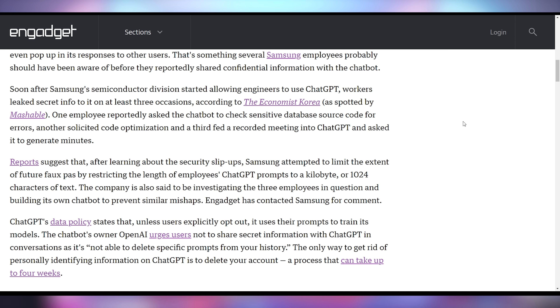Another problem Samsung is having: leaking confidential details to ChatGPT. Three Samsung employees leaked internal memos by trying to get ChatGPT to transcribe stuff, even after Samsung warned not to use it for confidential or secure information. This is probably going to be a key consideration in the upcoming AI age — what are you divulging to the neural net, and have you fed it something you don't want used for training data or that you don't want other people to know about?